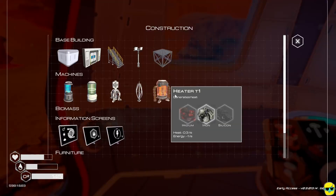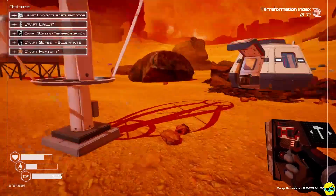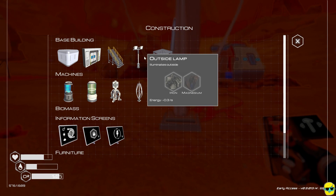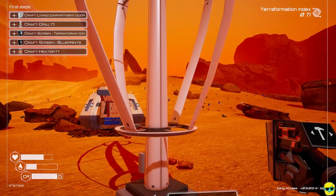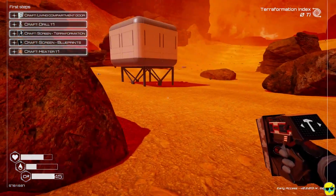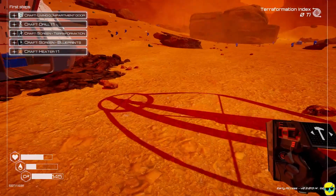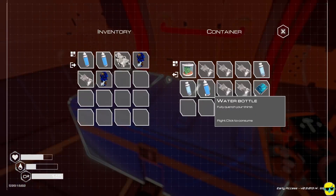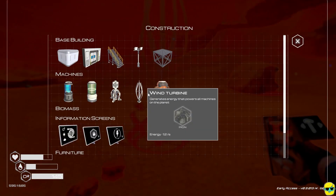The game is warning us about low power, so let's build a wind turbine — just drop it right here and power is restored. Importantly, you do NOT need to connect turbines with wires like in No Man's Sky. You can build a wind turbine anywhere on the map and it will provide power to all your facilities everywhere. This game has a lot of quality-of-life features that are just awesome. Build as many turbines as you want — there's no detriment, they just provide power, and they only take one iron each.